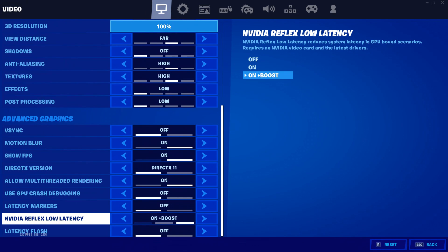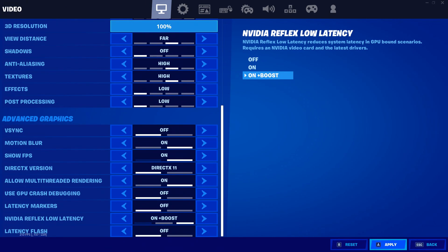If you don't see that setting, it's probably because GeForce Now hasn't updated the graphics card for the server you're playing on. When they're updated you will see this setting. It's currently set to Off — we're going to be changing it to On Plus Boost. As the description reads, NVIDIA Reflex Low Latency reduces system latency in GPU-bound scenarios, which reduces input delay.